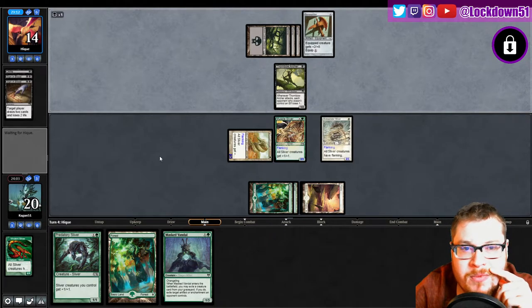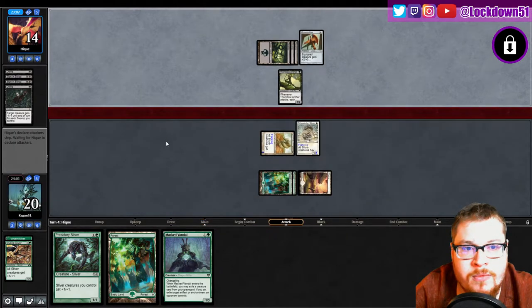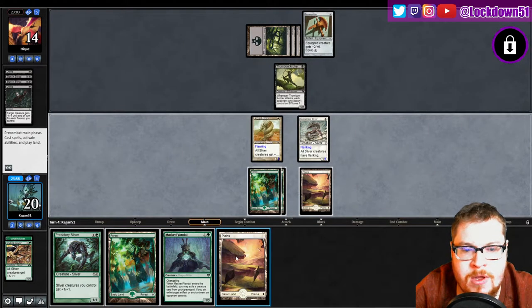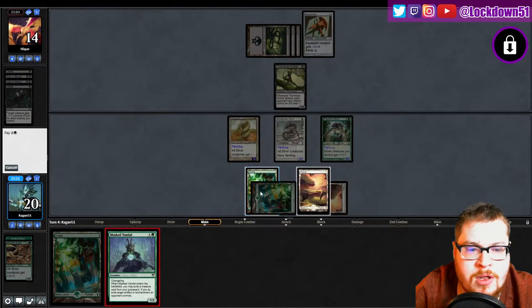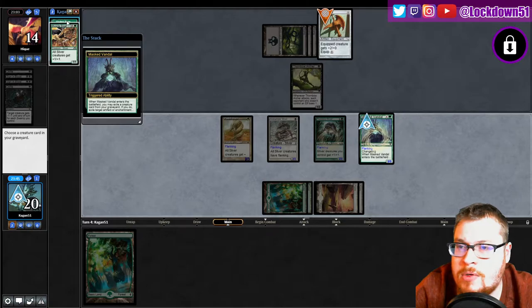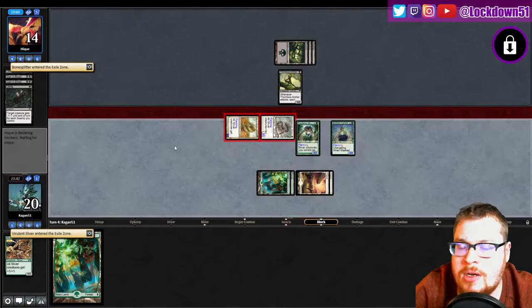If they don't get a land here I'm slamming Masked Vandal next turn — I'll do it anyway, the mana's right. They did find a third land. Defile. Okay, okay, let's go — they actually, that was good. That's fine. We'll go ahead and kill their Bone Splitter. We're not getting any of these back anyway, so it's fine. Swing in.